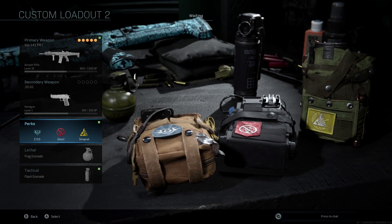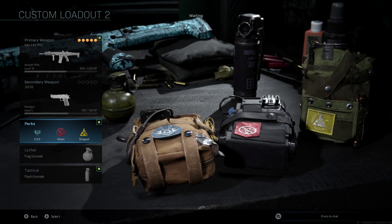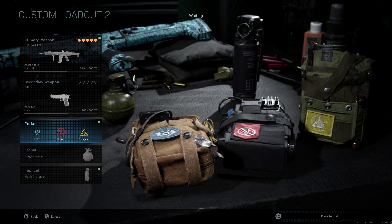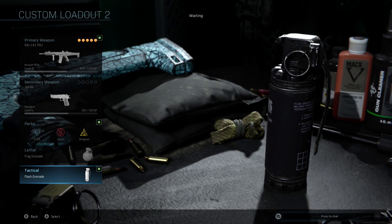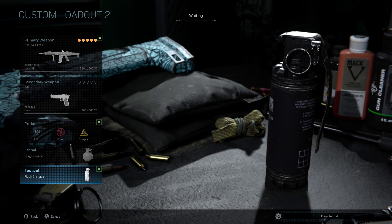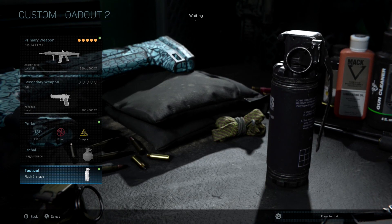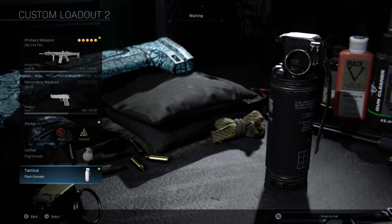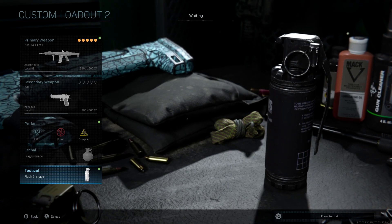I'm running Dead Silence as my field upgrade — I always run Dead Silence, I love it. You can move quicker and be quiet for a decent amount of time. That's the class setup. For grenades, I always run Frag and Flash — I bring this up in every AR video but frag grenades and flash grenades are definitely the best way to go, especially with this gun. If you guys have any questions, leave them in the comments below. I hope you enjoyed it — make sure to subscribe and I'll see you guys in the next video.